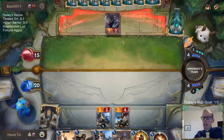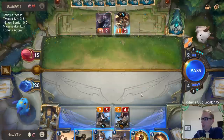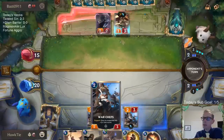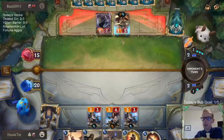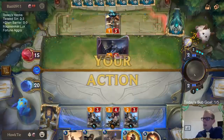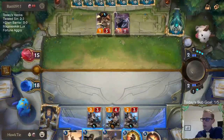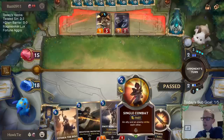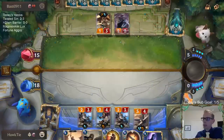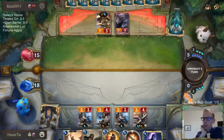I did think about just passing and not getting those five damage in so they wouldn't be able to play the Shadow Assassin, but I don't think it's worth it. Five damage is a lot - that's 25% of your life total. So we went with it, but I thought about it. Here I'm not going to play the Brightsteel Protector - I want the mana for Single Combat so I can go Lancer and have Single Combat available.